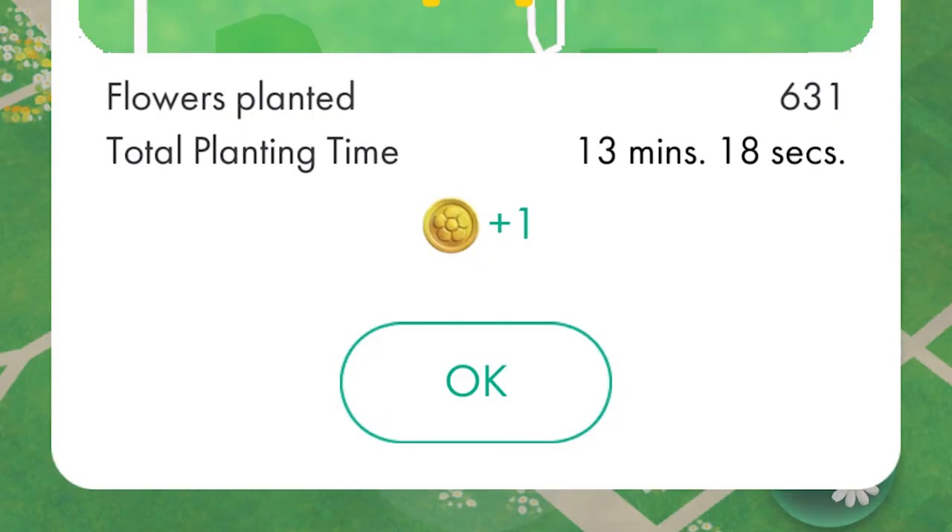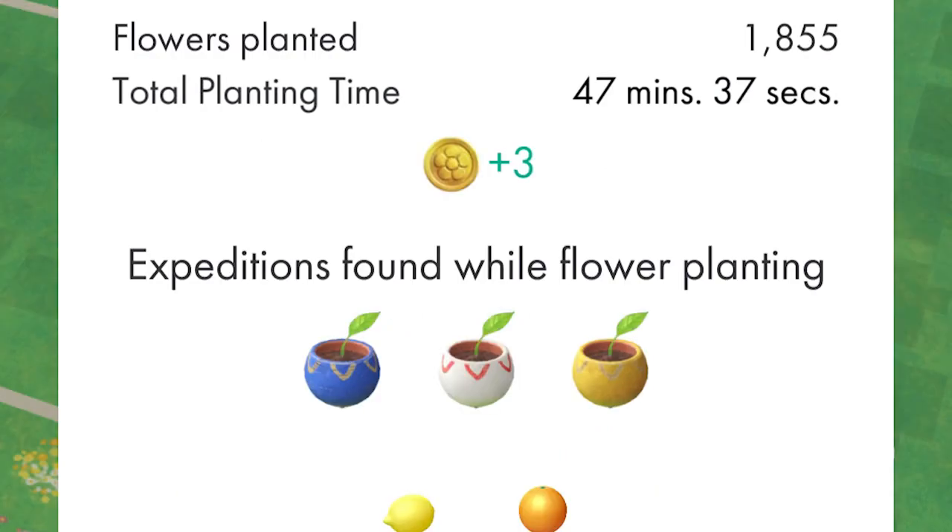While planting flowers, if you turn around and walk over the flowers you just planted, it won't work — there's a cooldown of around four to five minutes before you can plant new flowers on top of that area. I recommend walking in a circle, like in a park or neighborhood. Every 500 flowers you plant, you'll get one coin — this is the only way to get coins for free.